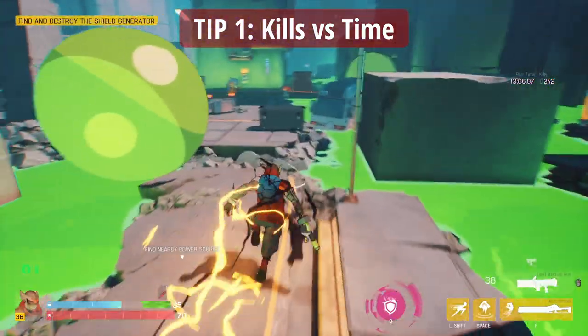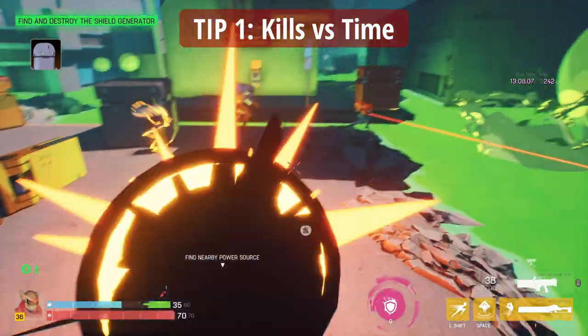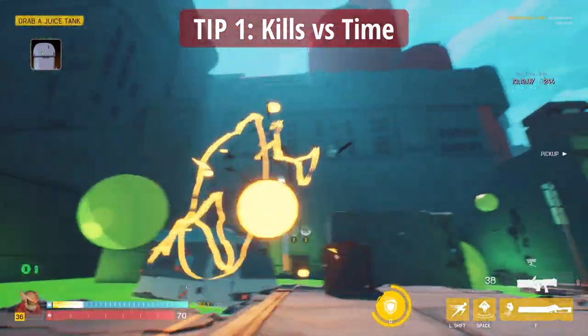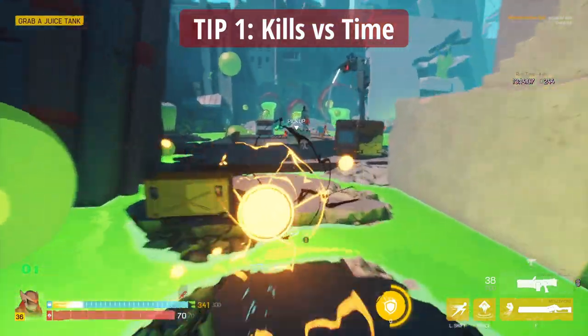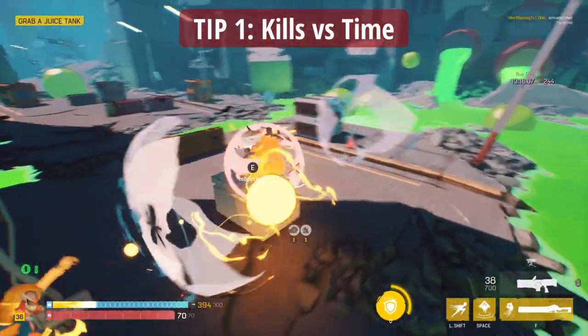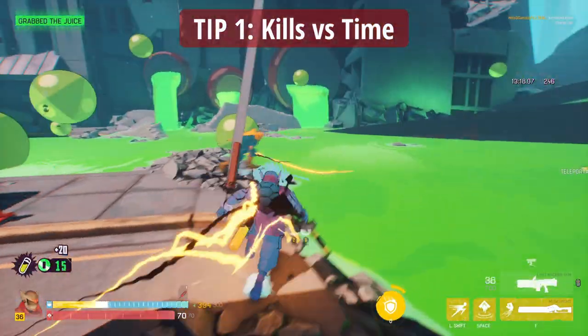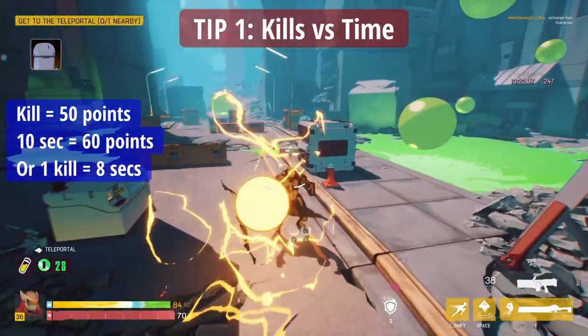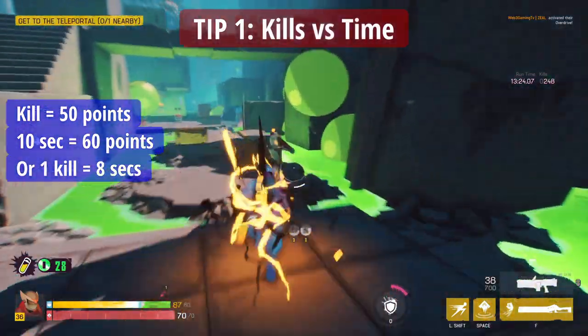Tip number one is knowing how much score you get for a kill versus how much score you get for completing a room faster. We've broken down the algorithm and the scoring system: you can think of it as 50 points per kill and 60 points per 10 seconds quicker you do the run for each room.